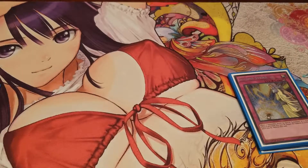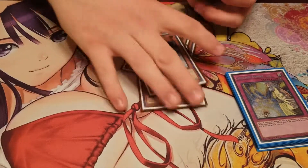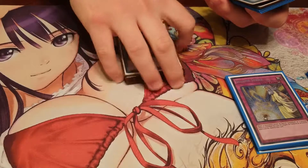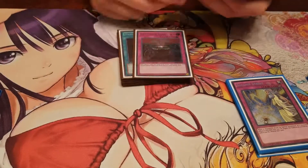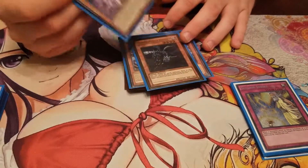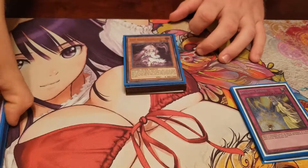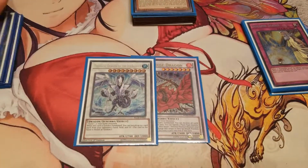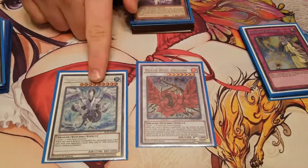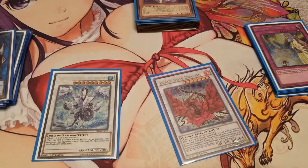The side deck's nothing crazy — 2 Ghost Ogres, 2 D.D. Crow. D.D. Crow is there for virus decks or anything spammy from the graveyard. 2 Called by the Grave, 2 Cosmic Cyclone, 2 Anti-Spell Fragrance, 2 Eater of Millions, 1 Doom Calibur Knight, and 1 Winter Cherries. I kind of want to change the Doom Calibur Knight and the 2nd Eater to bump Cherries up to 3. If I did that I would probably take out the Trishula, the Black Rose, and the Proxy Dragon and put in like an ABC Dragon Buster, a Crystron Glassfiber, and I'm not sure what else.